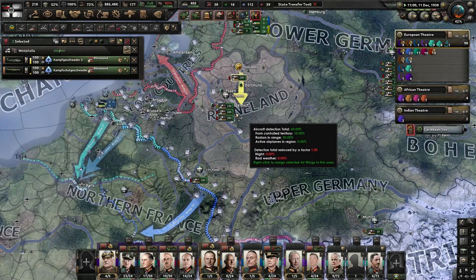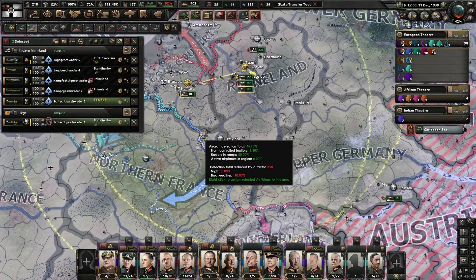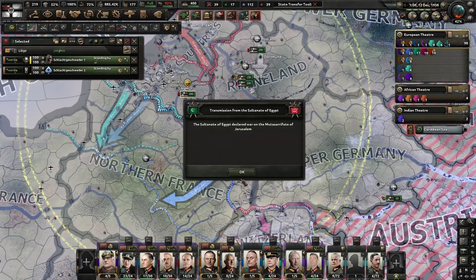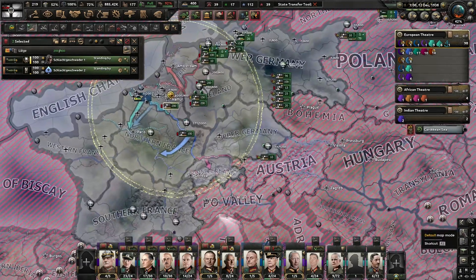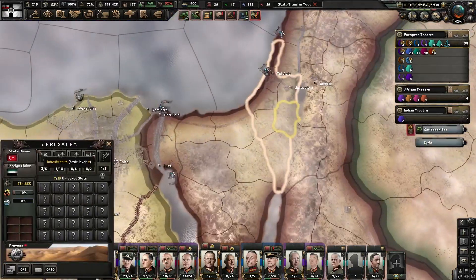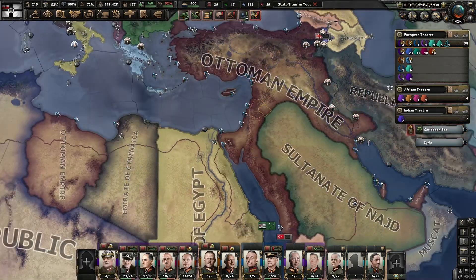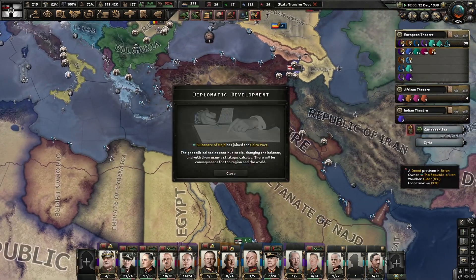Half of you go there. Egypt has declared war on Jerusalem. Which has therefore been taken over by the Ottomans, but that now means the Ottomans are at war against Iran.